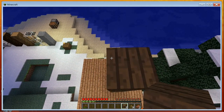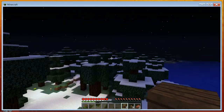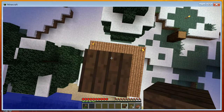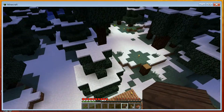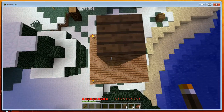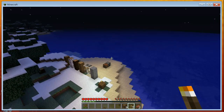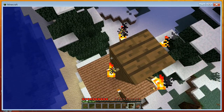A good tip: if you're on top of something really high and want to look over the edge, hold down the shift key. A lot of people don't know this and have fallen to their doom in lava. Hold shift and move back carefully — you can see the side of your tower. Then just put torches all around and you've got a nice little beacon for finding your way back home.